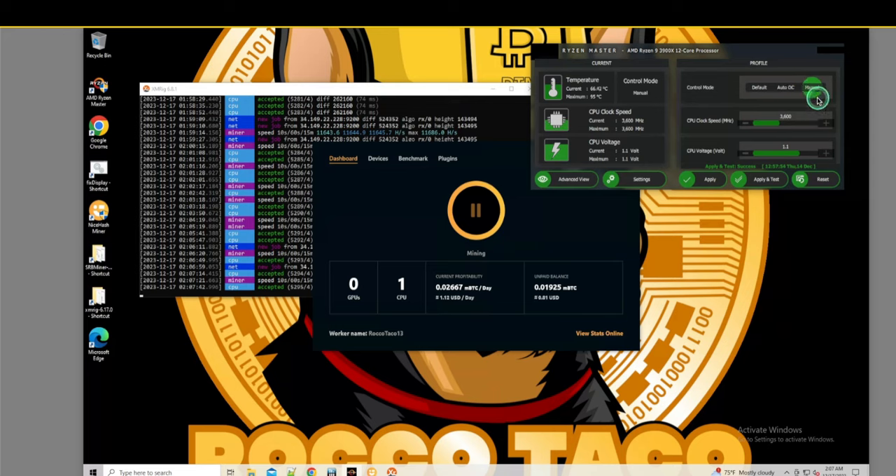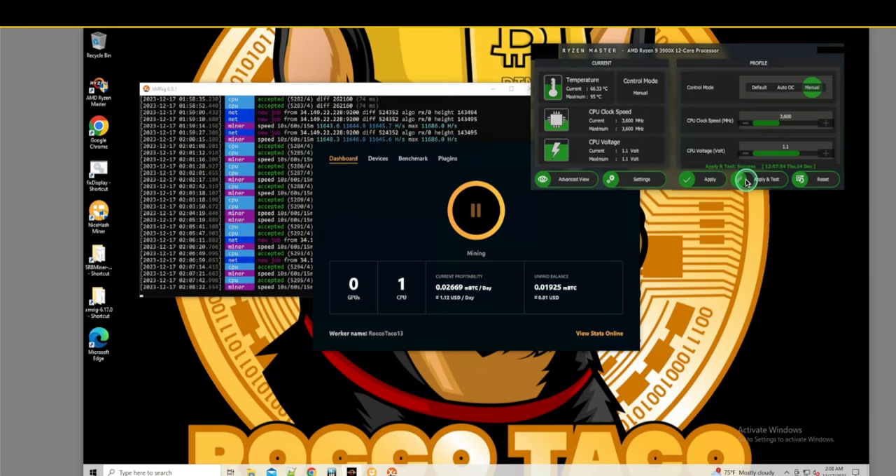All right, manual mode — you can set the voltage, you can set the clock speed, you can do an apply and test to make sure these settings don't fry or upset things and cause your motherboard and CPU to reboot. It will tell you if it doesn't like those profile settings and reset it back to the original. So it's a good way to test and it won't let you hurt yourself — basically protecting you from yourself. They definitely put in some safeguards.